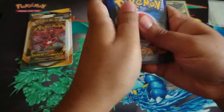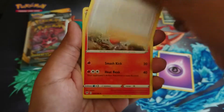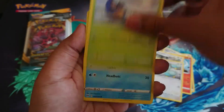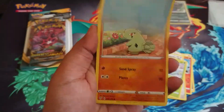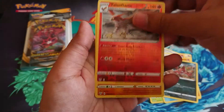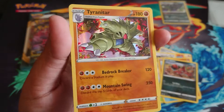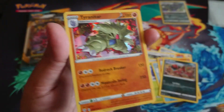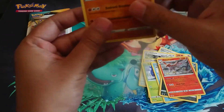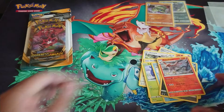There we go, this is really good. I'm glad I got these blisters. Let's see what we get, guys — can we get a nice full art card or something like that? Okay, it's not — it's a Tyranitar, which is not too bad. It's a hollow, you know, that's pretty cool. I'll put that in the sleeve.